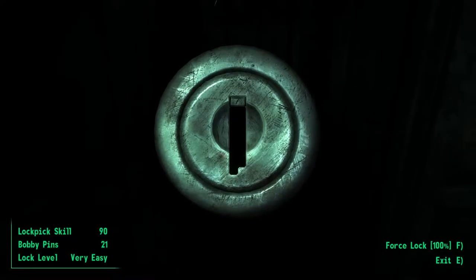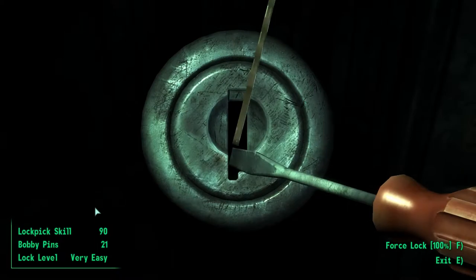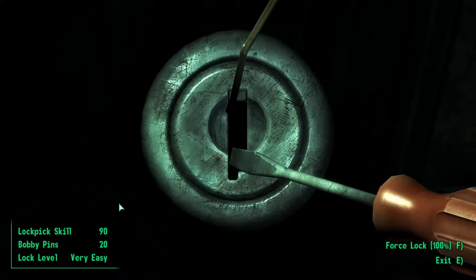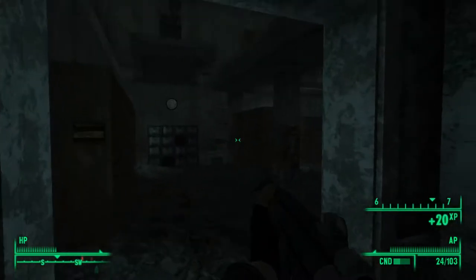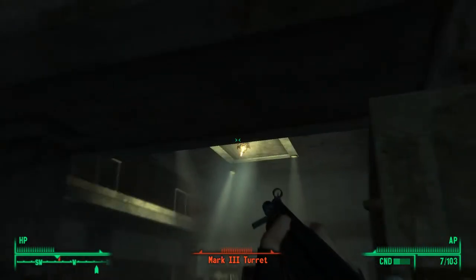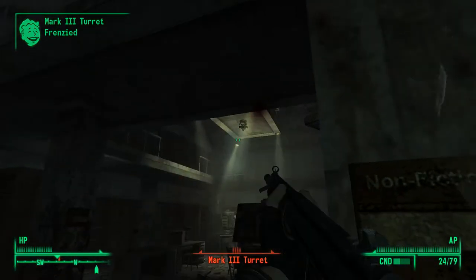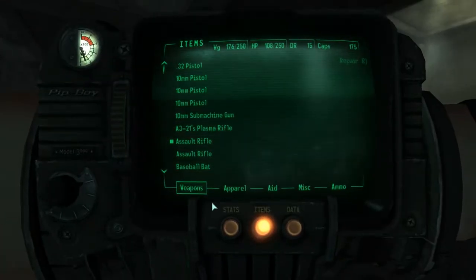You'll see some weapons on the floor, but you want to pick the lock - you should be able to do it from the start considering it's very easy. Once you're in, watch out for your turrets right here because there's going to be some turrets.